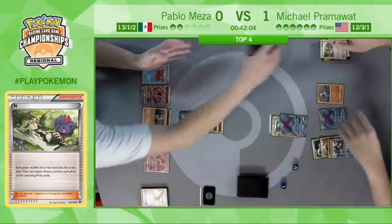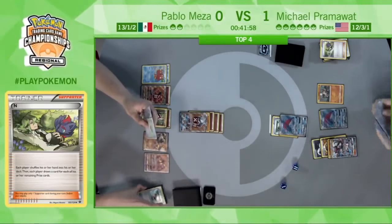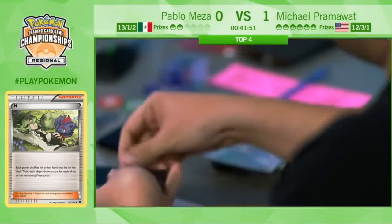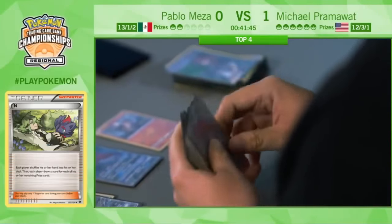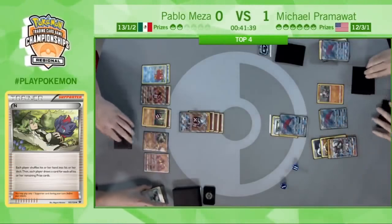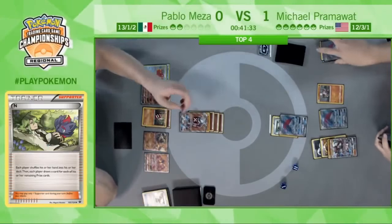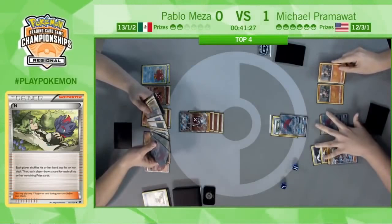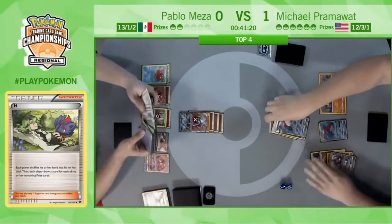Pram is still looking to take his first prizes of this game. Trade — going to Trade a Brigette away, probably the most common trade target, getting rid of extra copies as they become basically useless as the game goes on. Second Trade discarding a Zoroark GX. Drawing nothing much of help — a Rockruff and a Tapu Lele. He still has the option to retreat and Claw Slash for the knockout. Action back on Pablo.